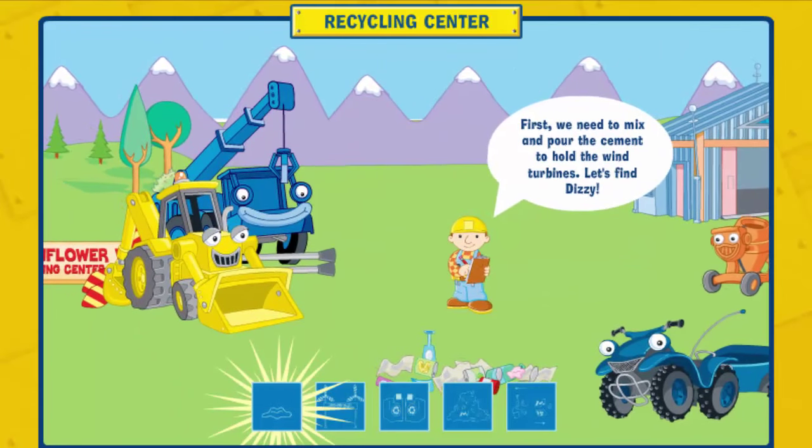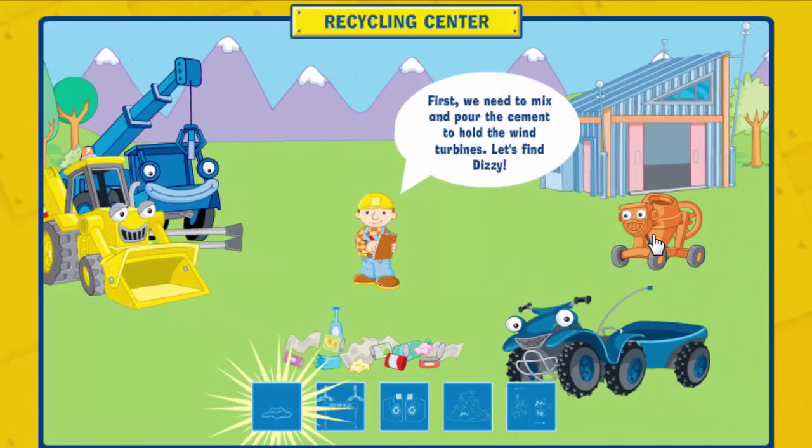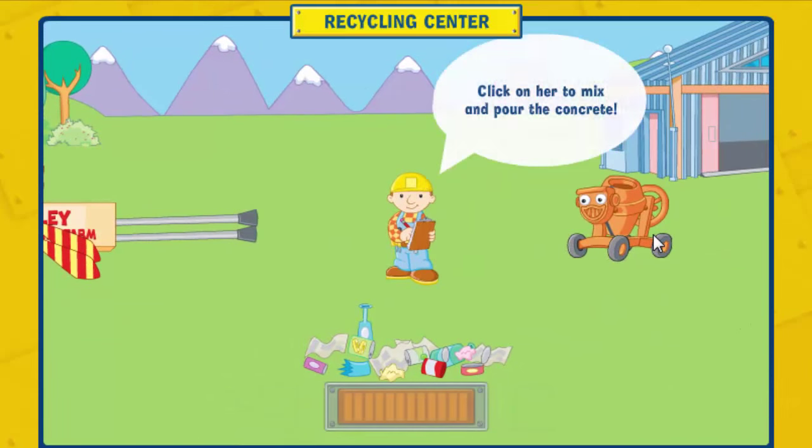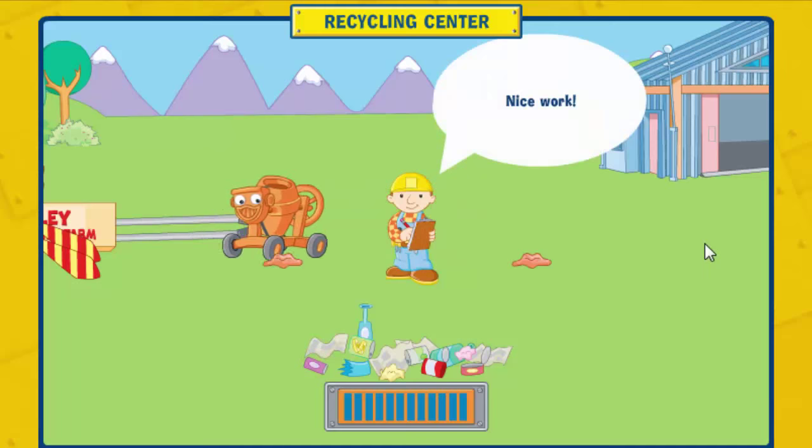First, we need to mix and pour the cement to hold the wind turbines. Let's find Dizzy. Click on her to mix and pour the concrete. That's it, keep clicking. Nice work!